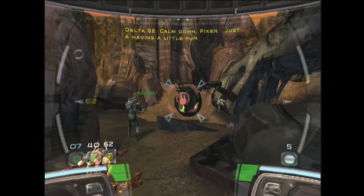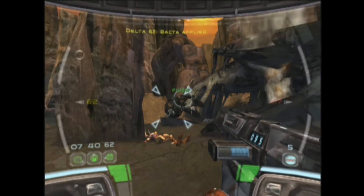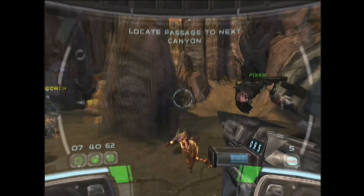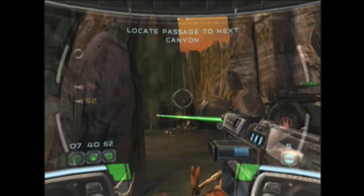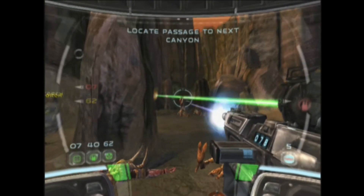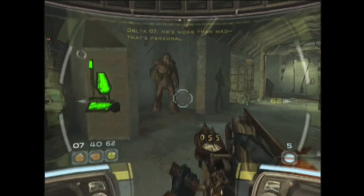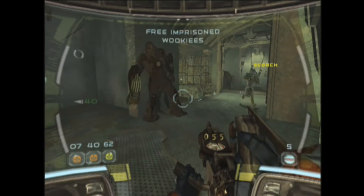Visually, the game represents the Star Wars universe very well — well, the prequel era anyway. The worlds of Geonosis and Kashyyyk look just like their film counterparts, though the chapter that takes place in a Republic ship just looks like your standard ship environments. The characters look just as good as well, although the Wookiees seem bigger than usual.